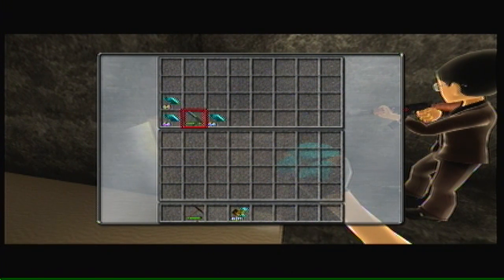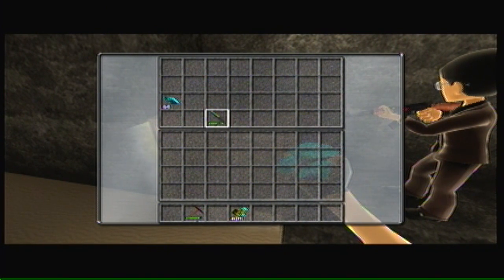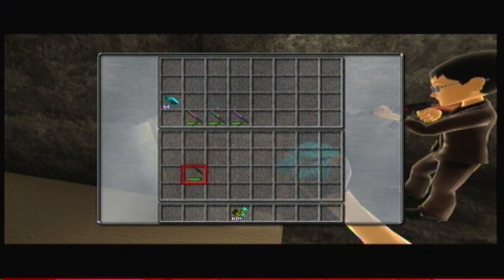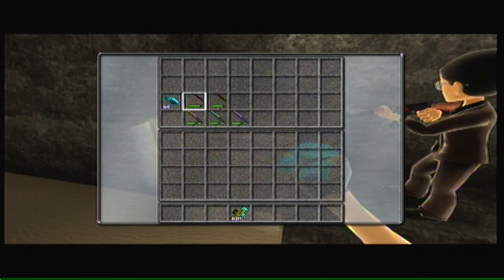And you can do this with anything, so I'm going to do it with a redstone submachine gun now. You just keep pressing on it, both of you, and then once you get it, you move it over one, and now I have three. I'll do it with a redstone pick now — now I have two, do it again, now I have three.